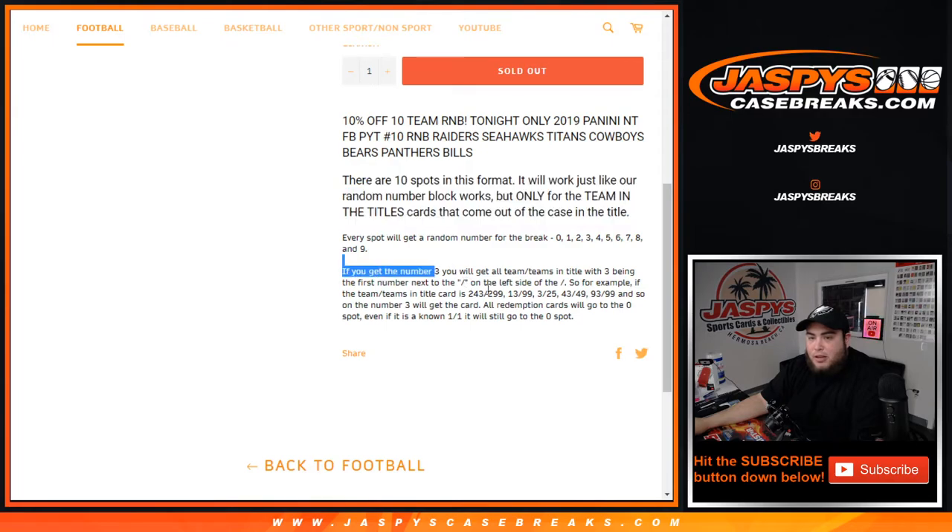So for example, if you get 3, you get any card from the teams above if they are hit at a 243 out of 299, 13 out of 99, 3 out of 25, 43 out of 49, 93 out of 99, and so on — any number 3 card.